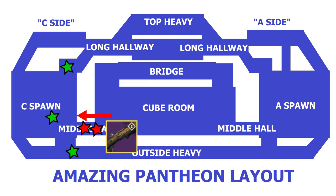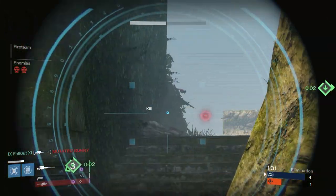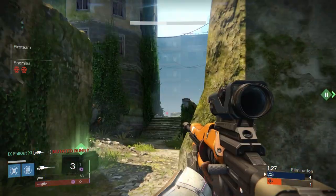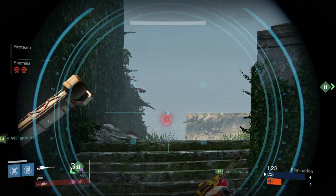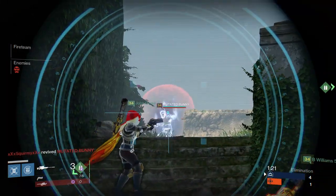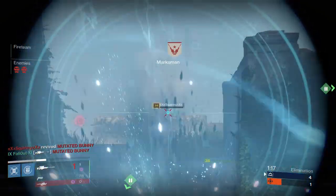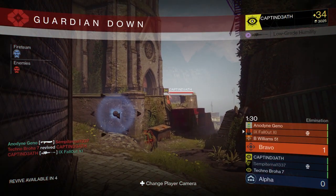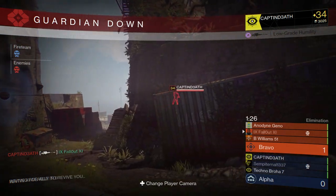Just because you're dead doesn't mean that you should stop communicating. You need to tell your teammates if it's a good time to revive you or not. If you see someone on the other team staring at your ghost with a sniper, tell them to wait until they're no longer watching — otherwise you might both get killed. Also, when you're dead, your camera will follow the person who killed you and you'll be able to tell your teammates where they are at all times.